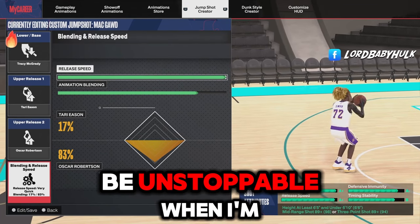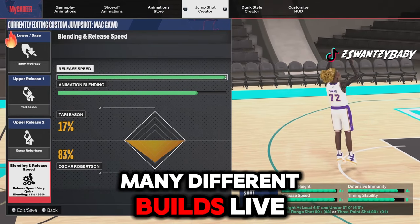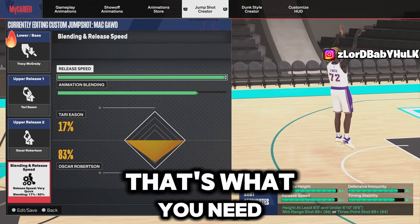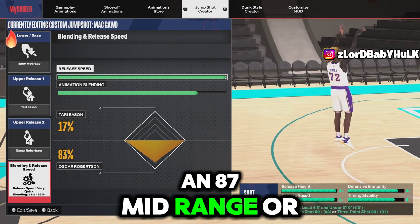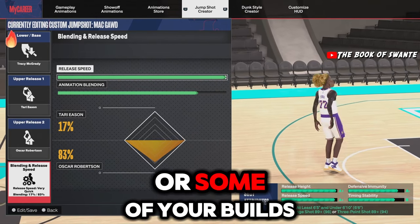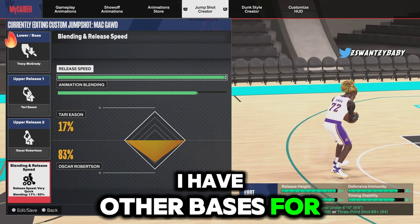This is mainly the jump shot I use to be unstoppable when I'm on a build that can use TMac. I play on so many different builds live and I rotate different accounts. Usually when I have a build that has an 87-plus, that's what you need. When y'all make your builds, make sure you got an 87 mid-range or three-pointer and you can get the best base in the game - it is worth it. But if you messed up on your builds or want to use old builds, I have other bases for you.